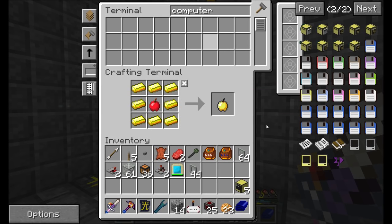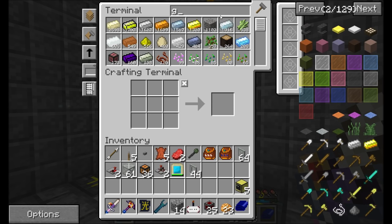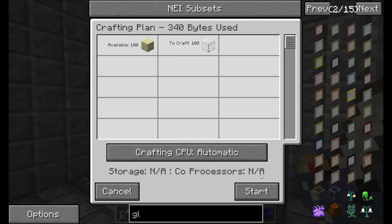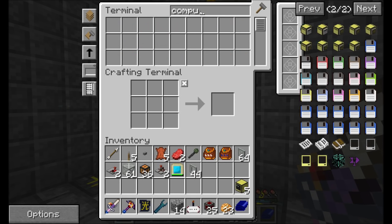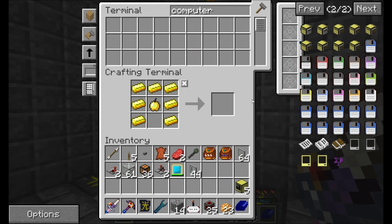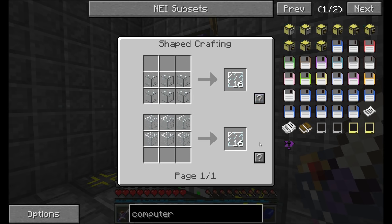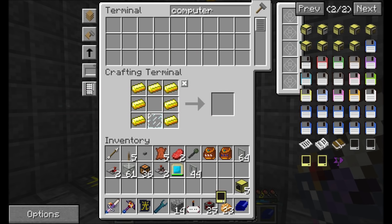Hello everyone, this is direwolf20 and welcome to episode 52 of direwolf20's let's play series. I've been busy — let's make 100 pieces of glass — and then I can get back to making a computer-controlled tablet thingy. I ended up last episode telling you guys I'd be doing some work writing a ComputerCraft program so I could control my frame quarry. Mission accomplished, to a point.